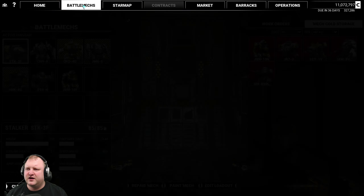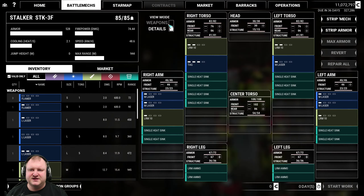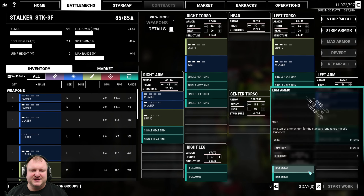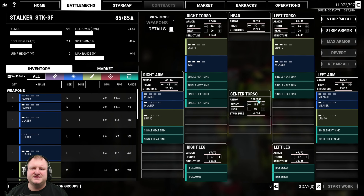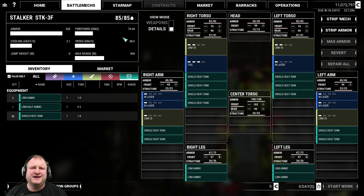You do have the space left in your Mech for cooling. On this Stalker, if you go to the loadout, we've got lots of space left that we can fill with double heatsinks, but there are just none to be had and none in the market anywhere.